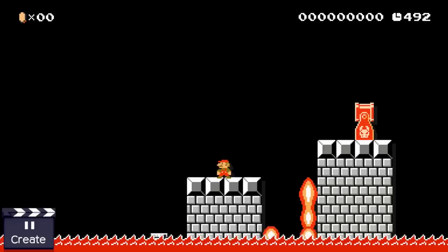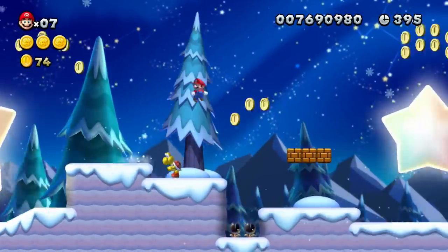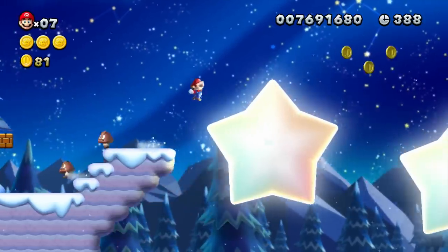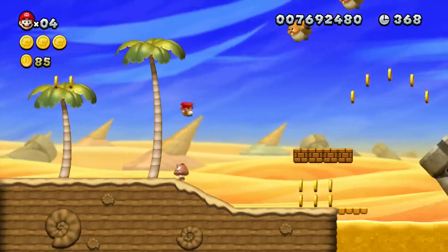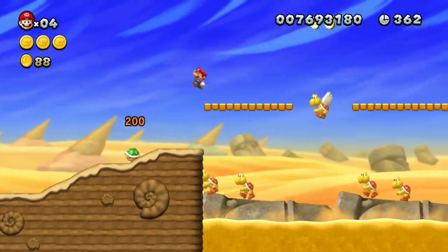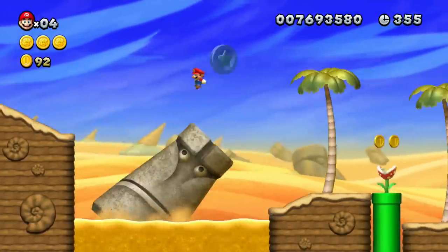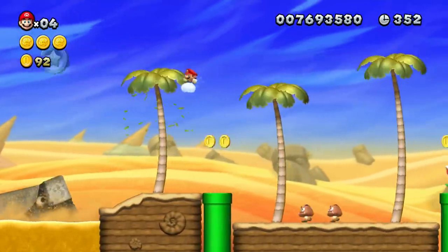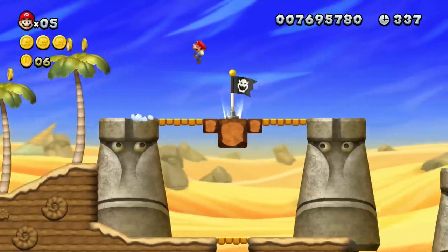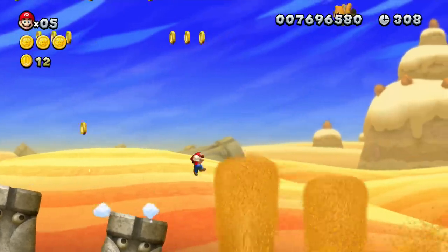Next we decide which elements to use. Classic Mario levels often feature one main element and a couple of supporting elements, used to build the actual platforming challenges. One stage, for example, uses Stone Eyes as its main element, meaning most of the level's challenges are built around Stone Eyes, with Waddlewings, Koopas, Goombas, Piranha Plants, and sand fountains as supporting elements. Only those six pieces are used to design the whole stage.